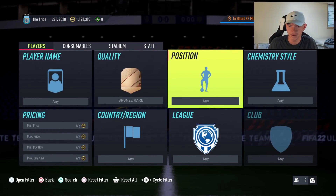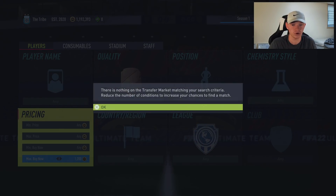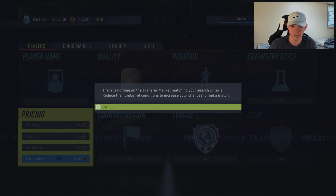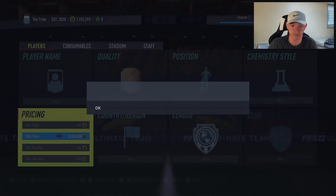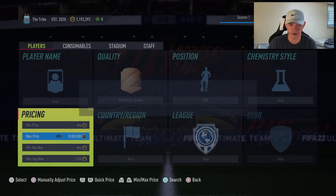The first method is bronze rare position goalkeeper. A lot of people with 200,000 coins might overlook low budget methods, but these are actually the best ones because the cards are easiest to pick up. Right now these bronze rare goalkeepers are selling for about 1,400 coins. You lose 70 coins on tax, so try to pick them up for 1,200 or less. At 1,200 you make 130 coins after tax per card.